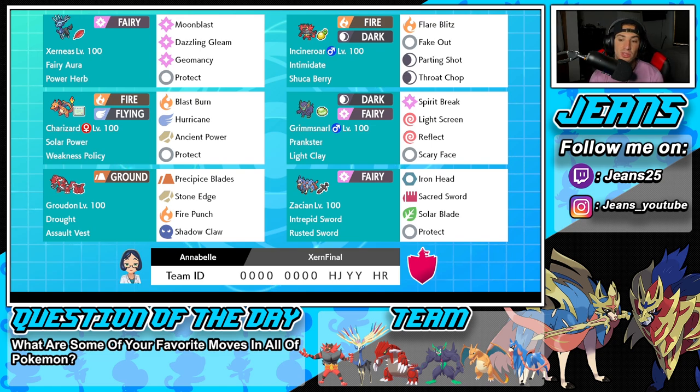The final Pokemon is Zacian, and this Zacian has a moveset I have never seen on the ranked ladder. Rusted Sword as item and ability. It's got Iron Head, Sacred Sword, and Protect, but then the fourth move is Solar Blade — I didn't even know it learned it! Since we're running a bit of a sun team, Solar Blade can definitely come in clutch with Zacian and throw off our opponents. There's the team preview — the rental code is at the bottom of the screen. Let's hop on that ranked doubles ladder and grab some wins with this Series 13 Xerneas team.